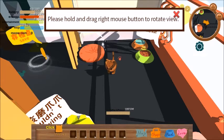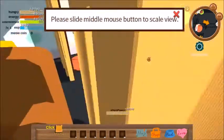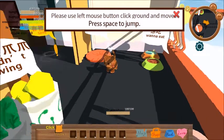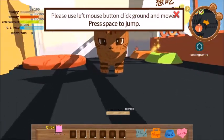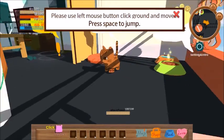Hold and drag the right mouse button to rotate. So I'm this orange cat — ginger cat. Slide the middle mouse. I can do that — it's not doing anything. Oh, there we go. That's a cute face, I like that. The zoom is like backwards.